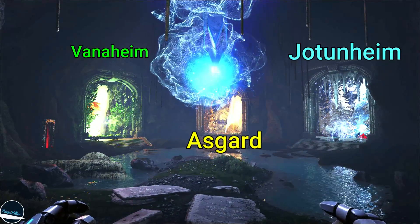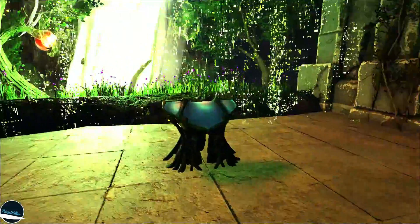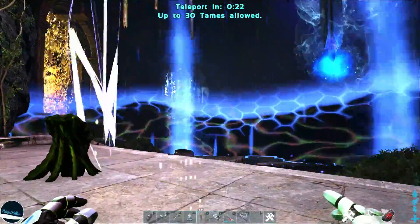The portal room will allow you to travel to all three realms: Vanahelm, Asgard, and Jotunheim. To travel, you simply need to go up to the console for that realm and activate the teleportation, which is completely free and you only need to be level one. So that's fantastic.